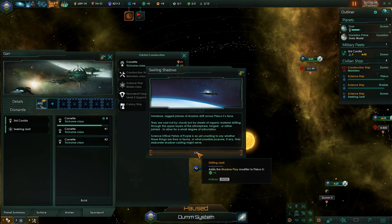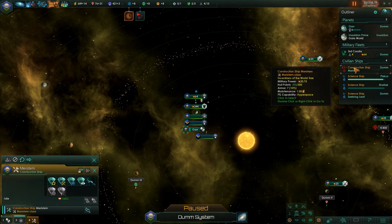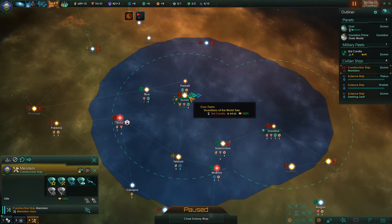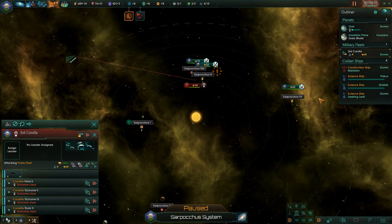Immense ragged planes of shadowdrift cast off clouds with a sheet of organic material drifting through the upper layers of the atmosphere, jointed to allow for a small degree of articulation. This is a floor of fauna — plus six! That's serious. Military fleet, I want you to go kill those pirates. Move.